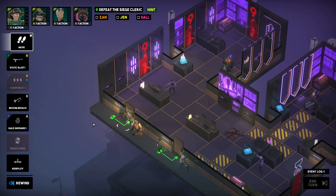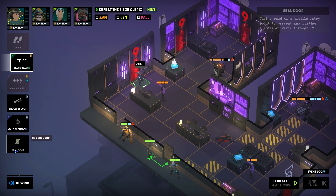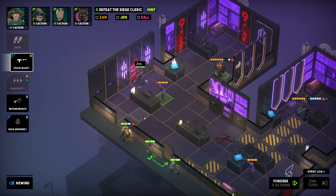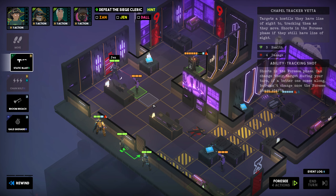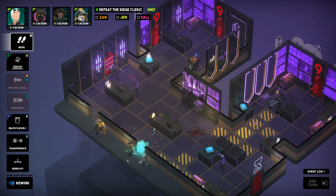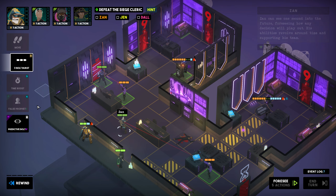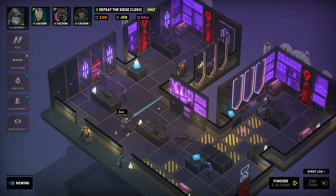In fact, we are aiming to do so on turn 1 right here in order to unlock another very elusive achievement. First of all though, we start things off with a bit of a door sealing spree from Jen. Before targeting the tracker here though, we want to move in with Zan. By now I think you can already see where this is going — let's set up a predictive bolt and then push the tracker into it.